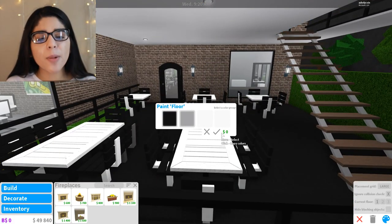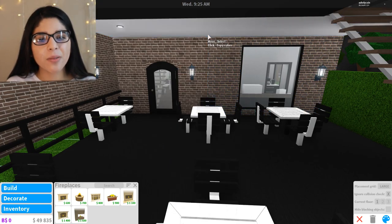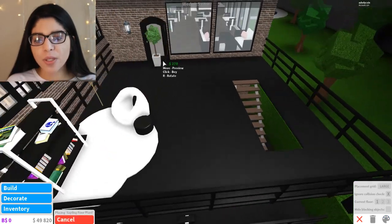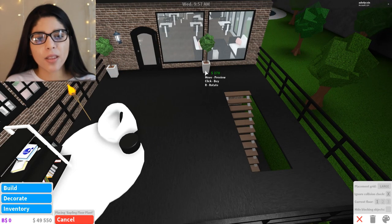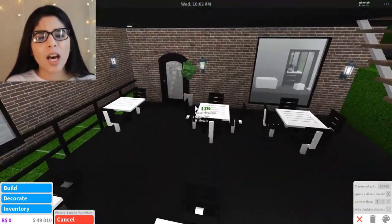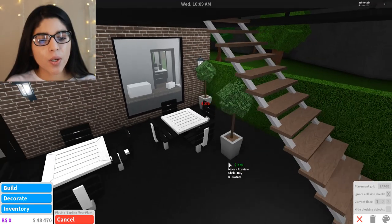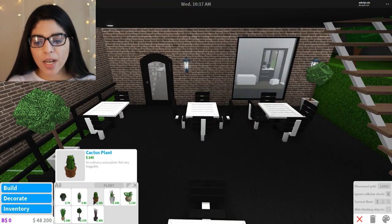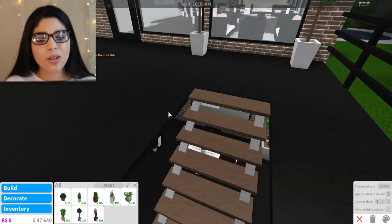I need to change the roof color. Comment below what you guys want me to do upstairs because I really don't know. I'm going to paint the tops of these ceilings. I'm going to grab some plants because they give so much life - one right there, maybe one there, and one in the corner. I really do like plants and greenery because it adds so much character. We can also add some plants on the tables.